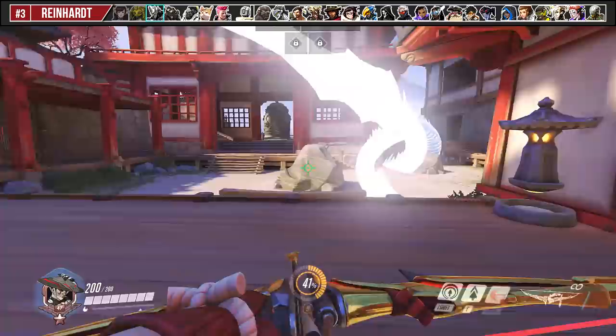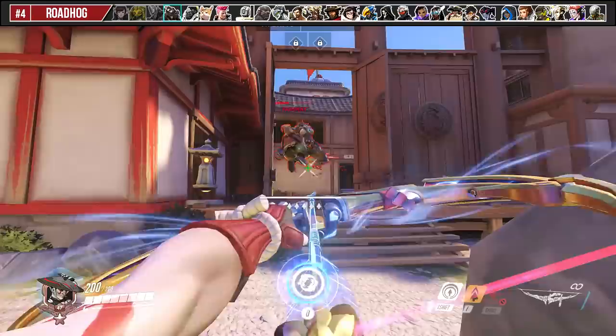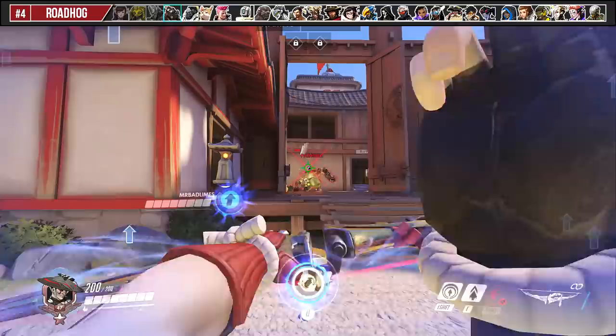Similar to Orisa, you can use your ultimate as a tool to force Reinhardt to put his shield down and force a rotation, or to completely separate him from his team. Additionally, you can also use wall climb to dodge a shatter if you're expecting it, but you do have to predict it — you can't react.